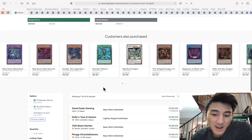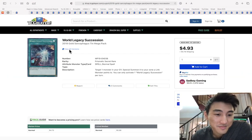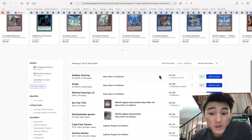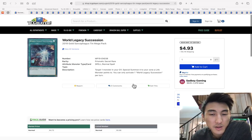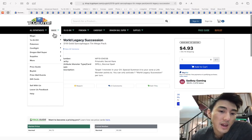Rivalry Ultimate Rare is $150 — I remember seeing these for $40, now they're this much, super sad. Rolled Legacy Succession out of the 2019 Gold Sarcophagus Tin mega pack is still sub-five dollars, about to hit six, then some resistance at seven, goes up to ten.